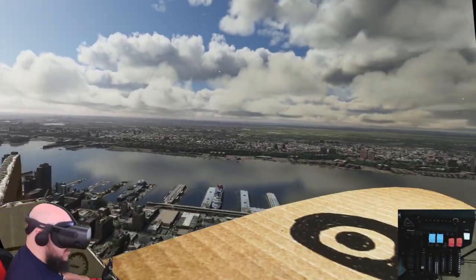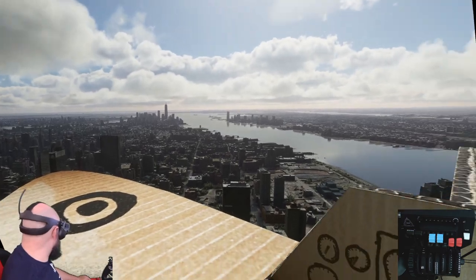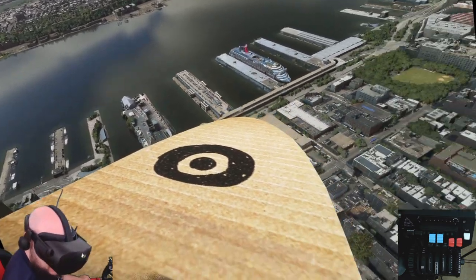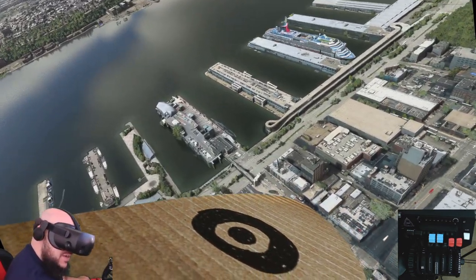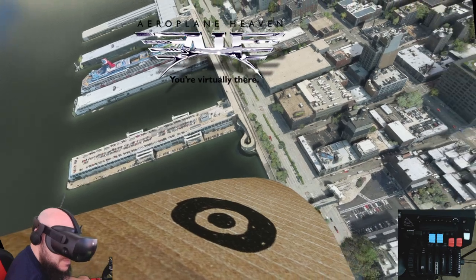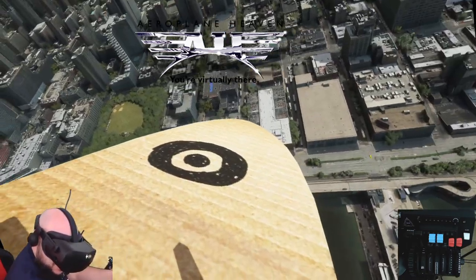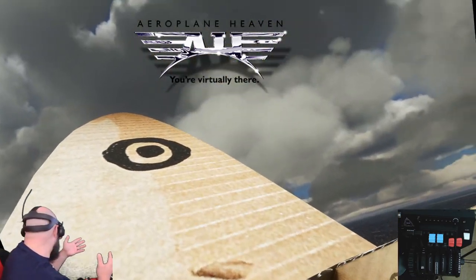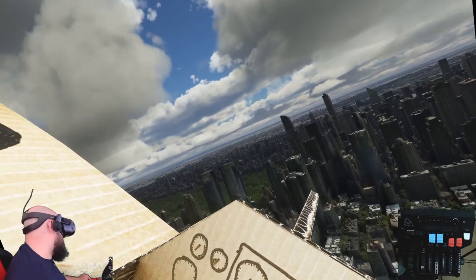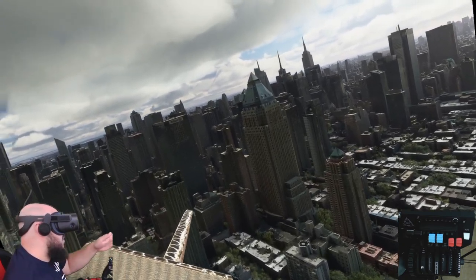Fellow pilots, welcome back to this amazing flight. We're currently over New York, and I have to say I'm absolutely impressed by this super detailed Spitfire that Aeroplane Heaven has brought us. Check that out down there — we've got an F-14, a couple of cool planes, and a submarine. That's an awesome museum. But forget that — check out the Spitfire. I'm having a blast flying through New York with it, and it works in VR, which is just way too cool.